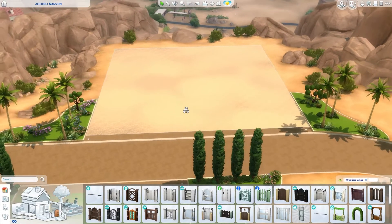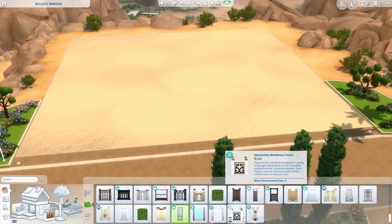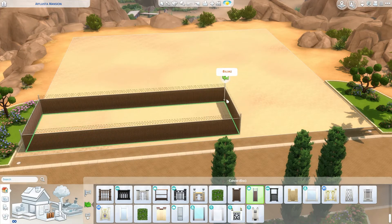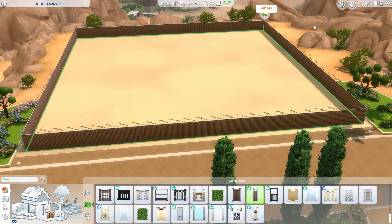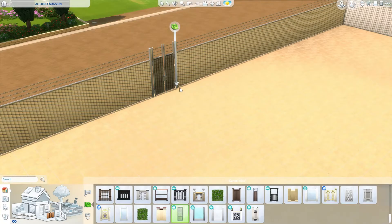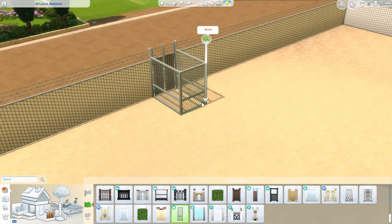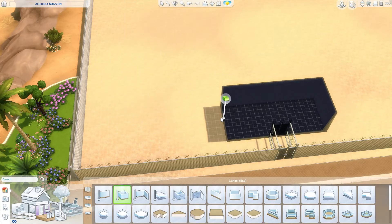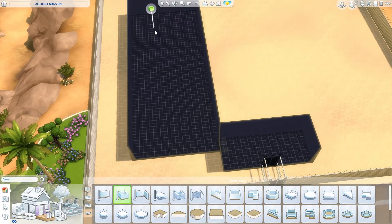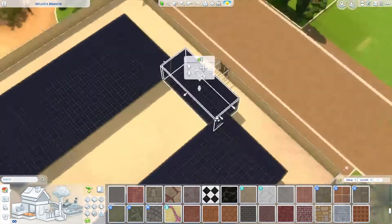I built this prison in the middle of the desert on the side of a cliff, so none of my prisoners are going to try to escape — it's only perfect. We begin by putting a huge fence around the whole place to make sure the prisoners do not escape. Since it's a jail, we have multiple doors, all surrounded by more barbed wire fence, and every single door in the prison is locked for everybody except for the guard.